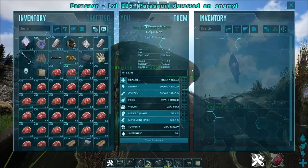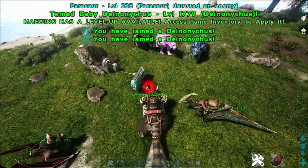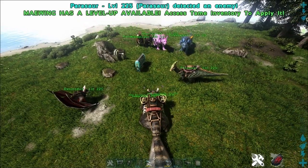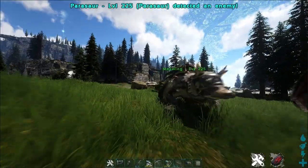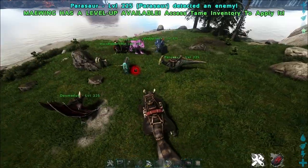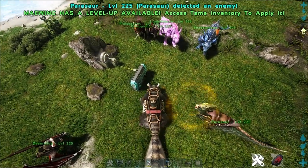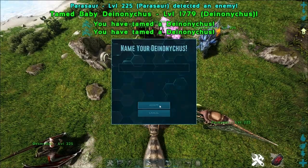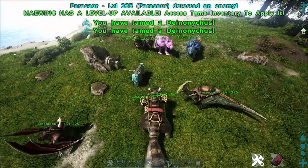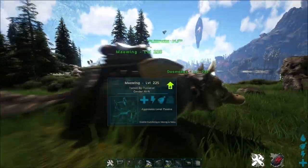If you're on PvP, you have two more things you can do with the Maewing. If you're close to an enemy base with the Maewing and you have access to the babies, the Maewing can steal these babies if you press C. The Maewing grabs the babies — up to 4 — and claims them as your own property. The Maewing can also transfer the imprint name within your tribe. To do so, you have to unclaim the baby whose imprint you want to transfer, and the person who should get the imprint claims the baby with the Maewing theft attack.